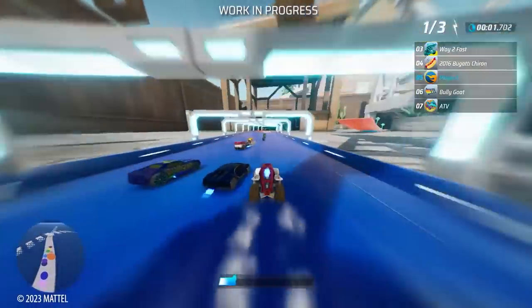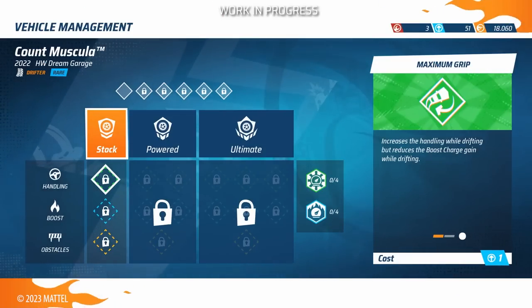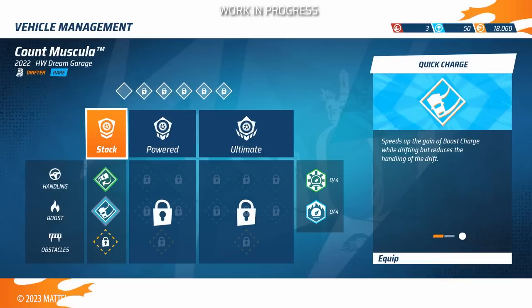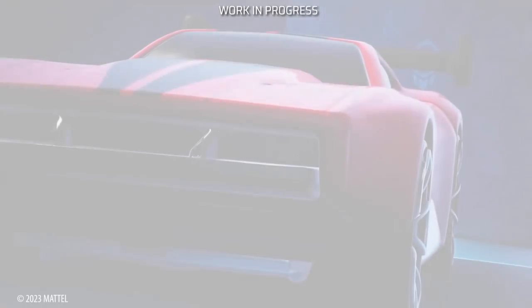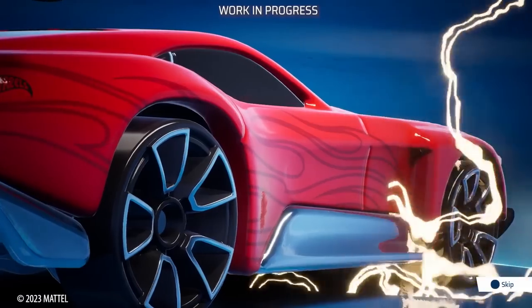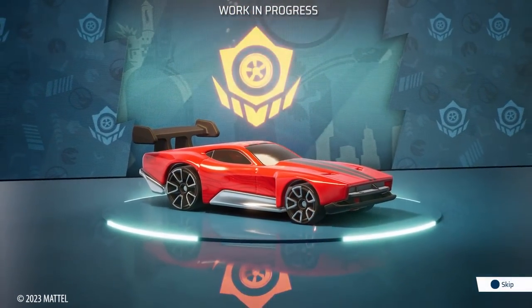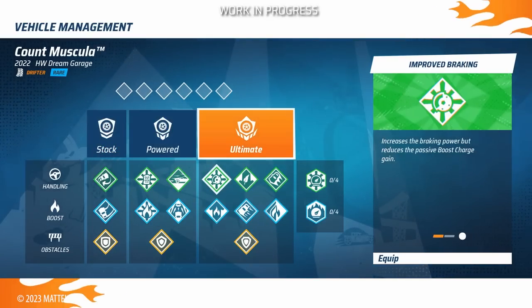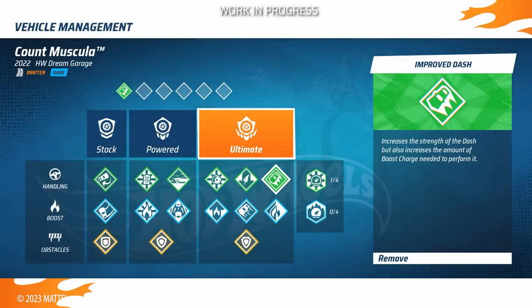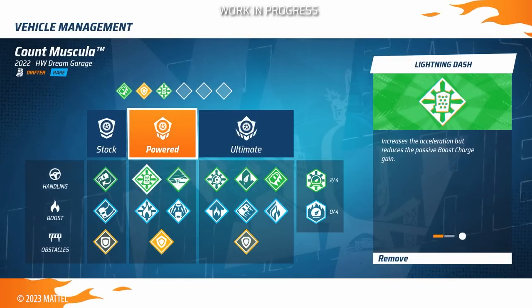To really crush the competition, you'll need muscles and brains. Dive into strategy with a skill system where you can tune your car to perfection and plan your next victory, facing any track and challenge at your best. Use the upgrade kits to enhance your vehicle's performance from stock to powered to ultimate, then use the skill points to unlock various perks and customize them to suit your driving style.